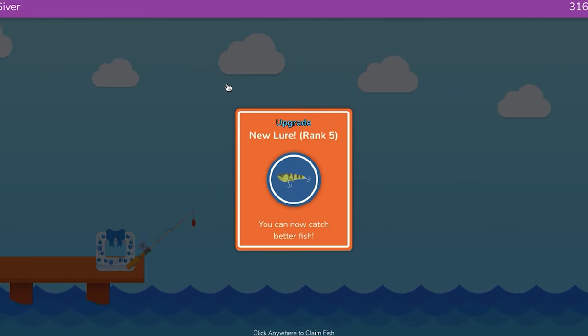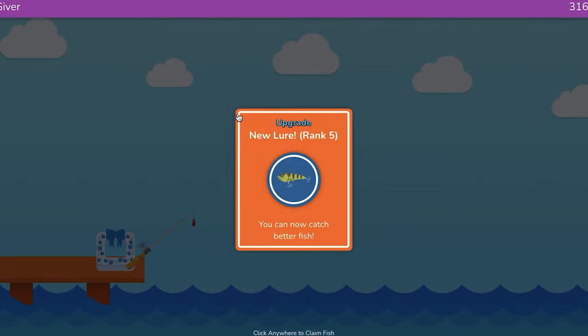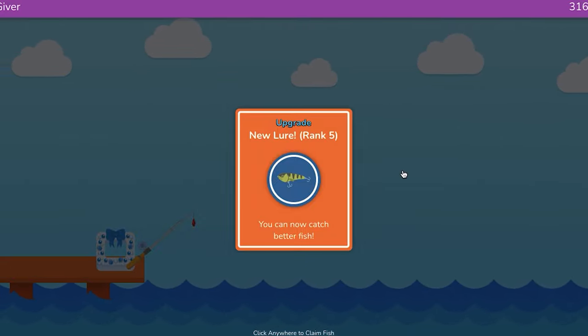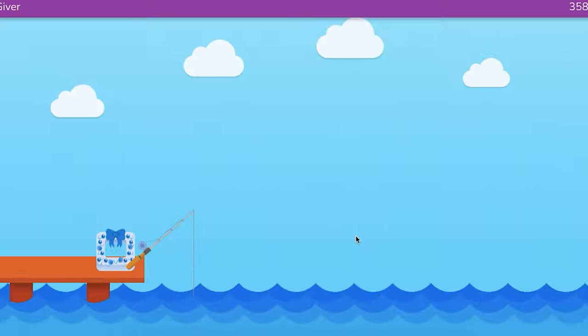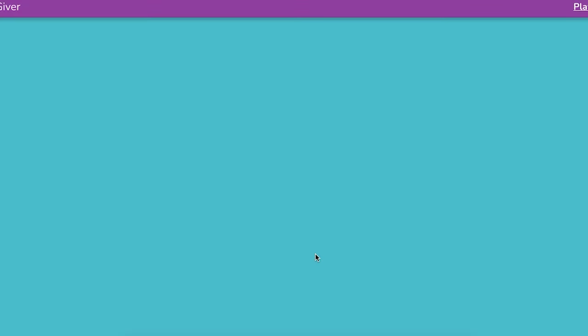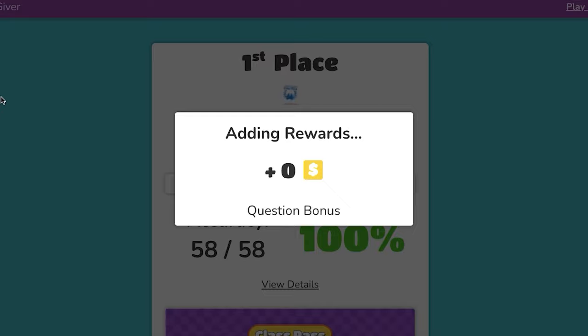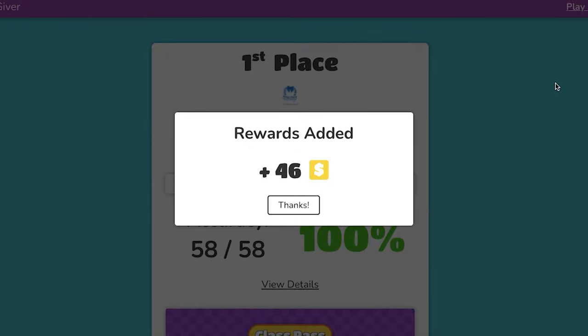That's where you need to really press. A lot of people are going to fall off at rank four because they're getting tired and they don't know. Short to mid game people, this is a good strategy: get the first six or seven questions right, then the next seven or eight, and then it's a race to get the next 15 or 16 questions to get the next two lures — rank four and rank five. Let me know what you think, comment down below. Peace.